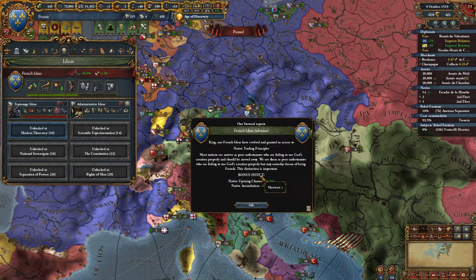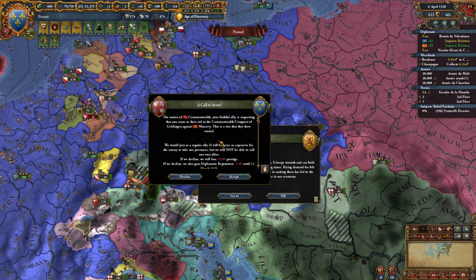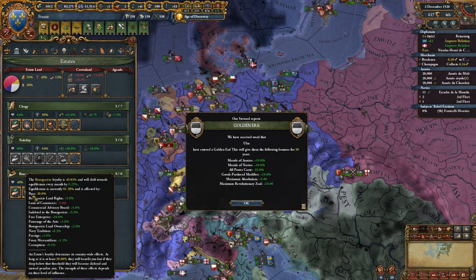I'm going to go and pay the core costs of the gold provinces so my autonomy is lower in those provinces - just make a little bit more money. I'm going to wipe out this war mostly because I want to seize land and I need to get my crown land up. Although I guess I need a tiny bit more if I want to wait to not get rebels yet. I'm going to wait a month before I seize land.